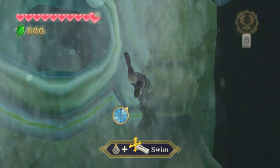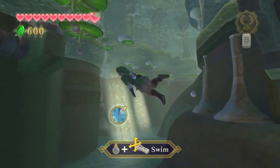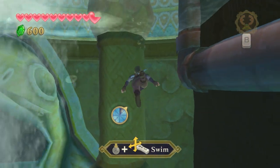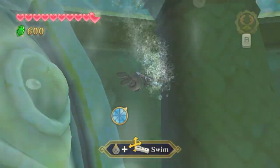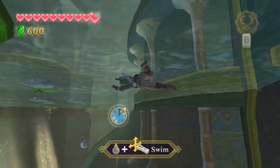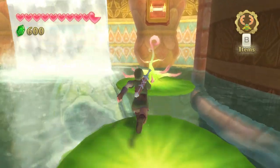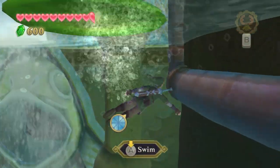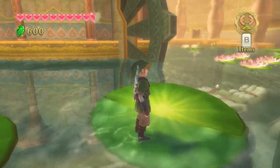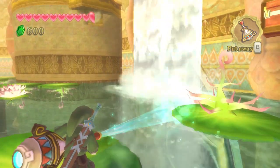And this waterfall totally walls that off. So the last thing I'm thinking is maybe I can just jump to it. But it's a bit too high for that. I'm not entirely sure that I can just jump to it from this lily pad here. I was trying to jump and attack there. Do I have any items that might help? I mean, I have gust meadows. Doubtful.